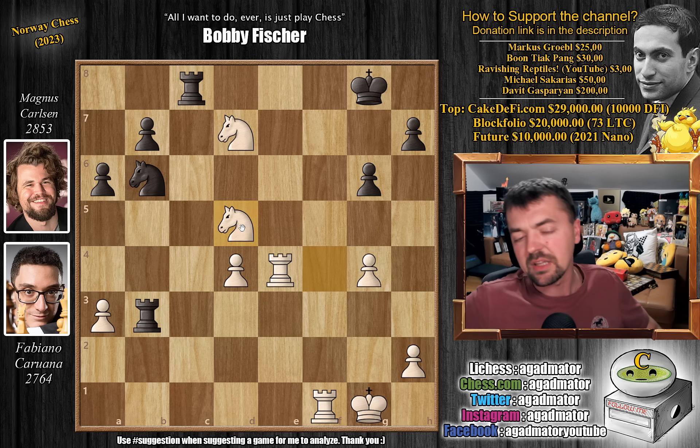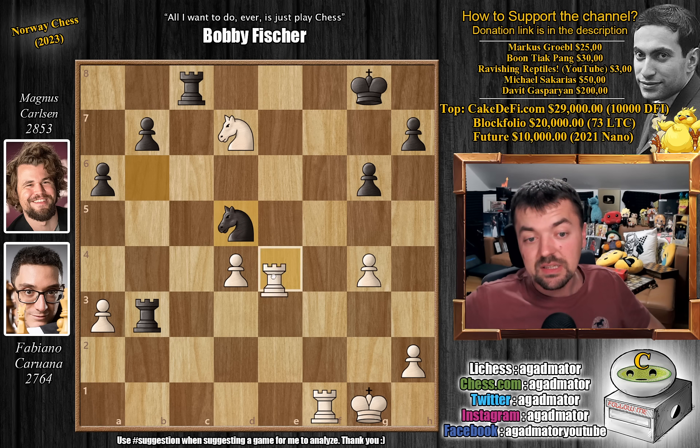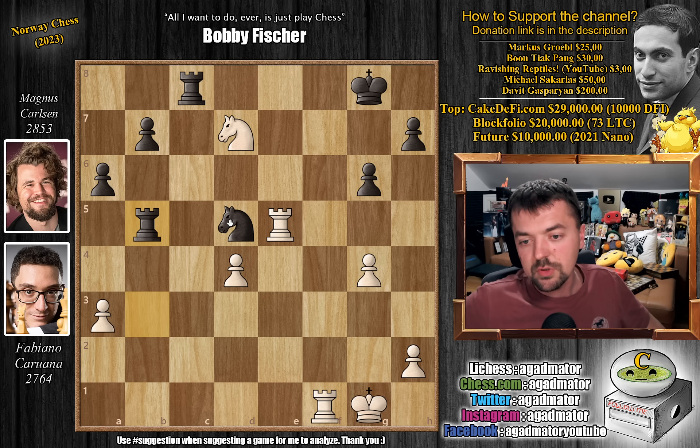Knight captures on d5 — and that's probably one of the first moves you thought of. Knight captures on d5 and now rook to e5. Remarkable as it is, there is no good way to defend the knight. The f6 square is covered. If you try to defend it with rook to b5, then you run into rook captures on d5, and after rook captures, knight to f6 check wins even more material. So there's really not all that much you can do here.